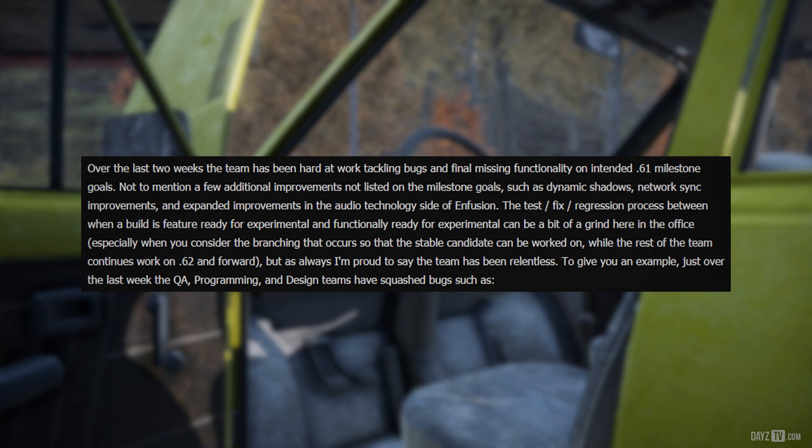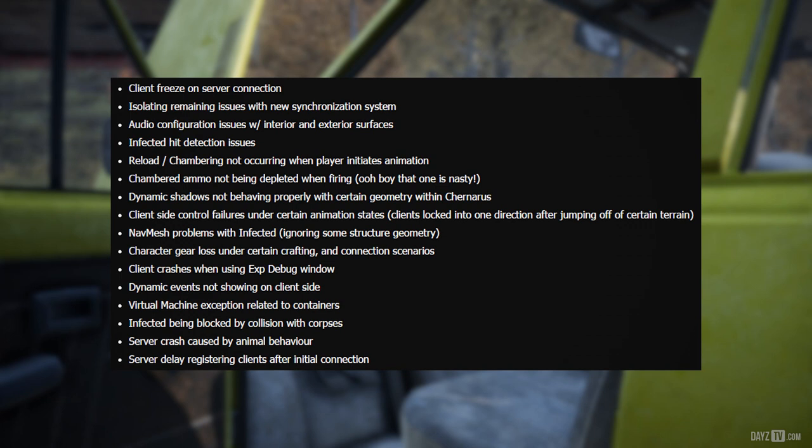To give you an example, just over the last week the QA, programming, and design teams have squashed bugs such as client freeze on server connection, isolating remaining issues with the new synchronization system, audio configuration issues with interior and exterior surfaces, infected hit detection issues, reload chambering not occurring when a player initiates animation, and chambered ammo not being depleted when firing, and dynamic shadows not behaving properly with certain geometry within Chernarus.